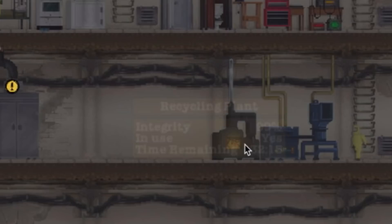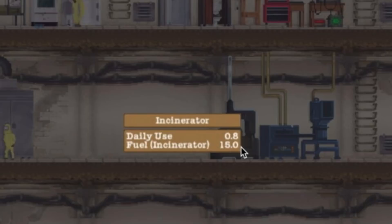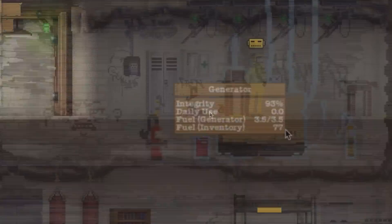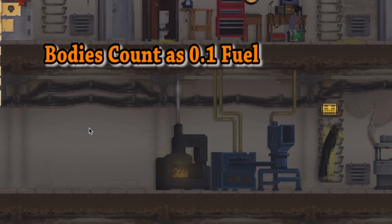If you have an incinerator, click incinerate and you can start dumping stuff in there. Coal burns the longest and there is no end to how much you can burn, so you are switching from the generator to the incinerator to power your shelter. Whenever the incinerator is in use, the generator will have zero daily use. It also acts as an easy form of body disposal if you are squeamish about selling off their meat — you can do this with no trauma added and it gives a small amount of fuel for your incinerator.